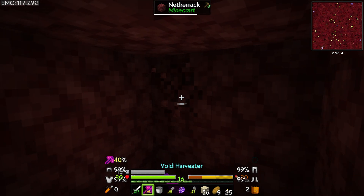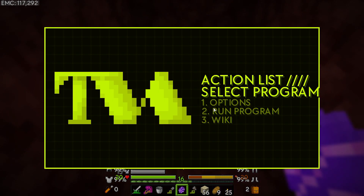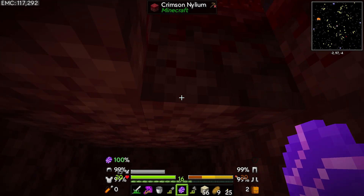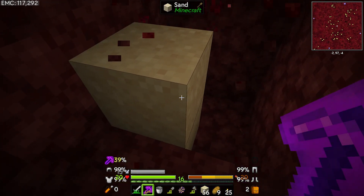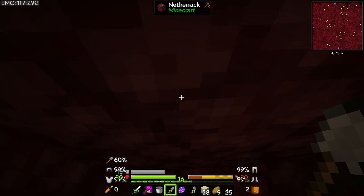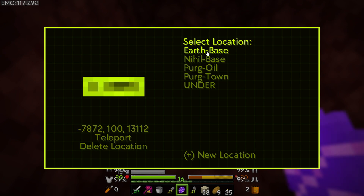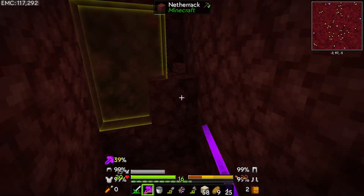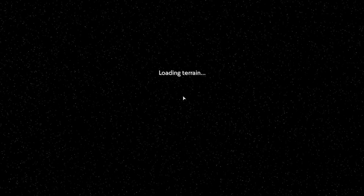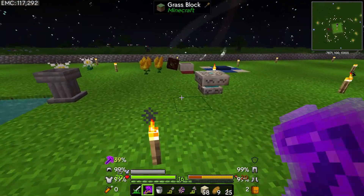We're going to temp pad back to Earth. Something that can happen here is you can not have the right portal bubble close. Let me try this again — run program Earth Base. Temp pad, run program Earth Base, teleport. There it is — one more block. That's quite an adventure! We have the netherrack now.